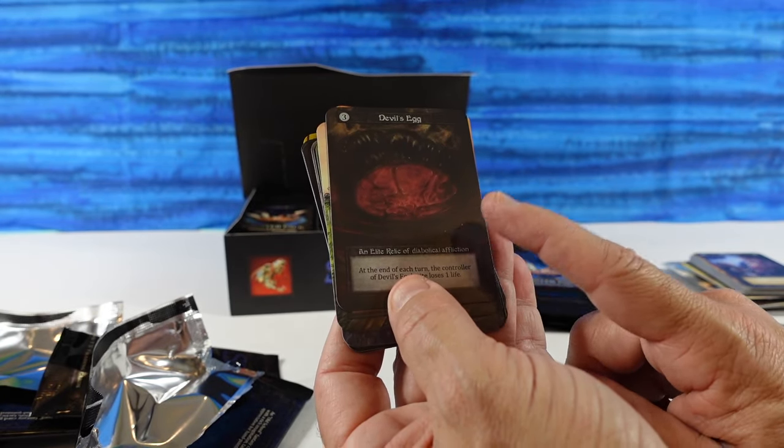Bottomless Pit — Elite site of depth and despair. That's cool looking. And the first expansion is going to be called Arthurian Legends, which obviously is going to center around Camelot. I'm pretty excited for that.